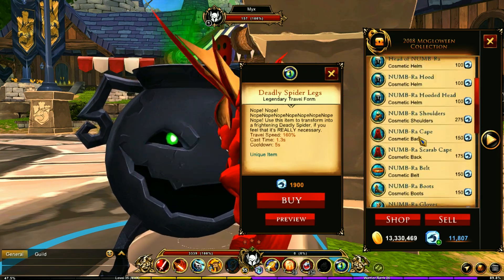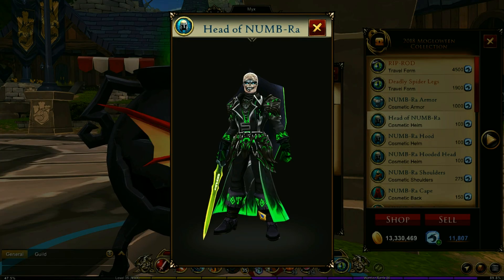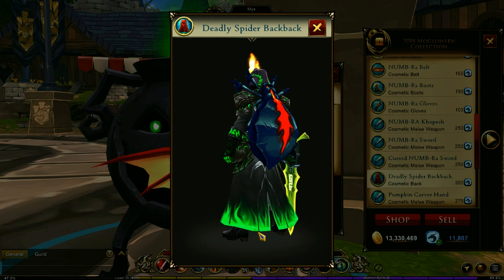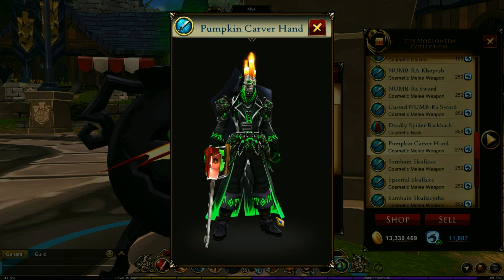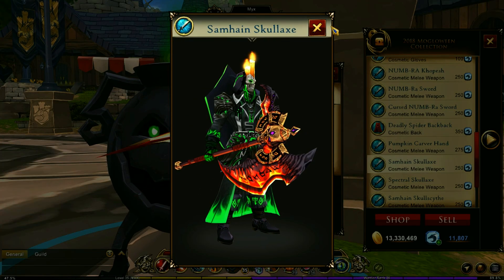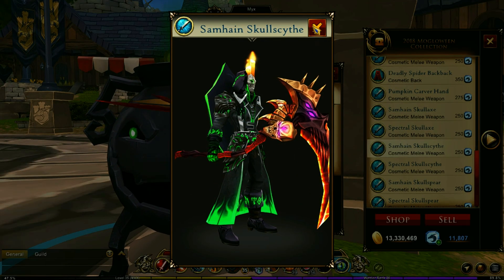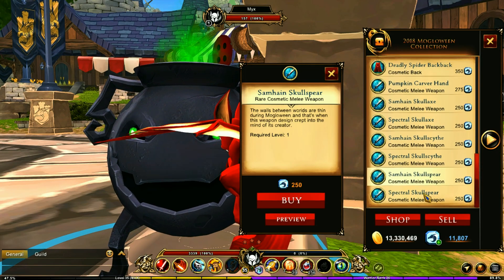You do have the Numra armor set as well as a head, or you can go with the hood — or both. You've got the Scarab cape. This is a wicked awesome sword; it's pretty big. If you really love spiders, how about one on your back? You've got the Pumpkin Carver hand. We already have better stuff than this in the game now, but back then it was awesome. These are really cool weapons — there are three, including a spectral version of each.